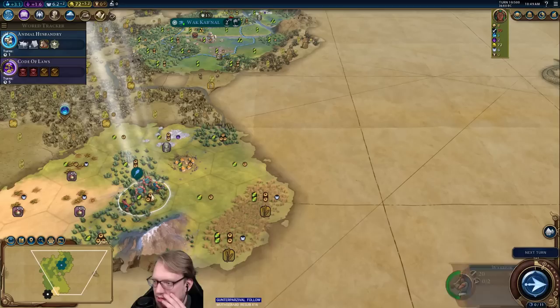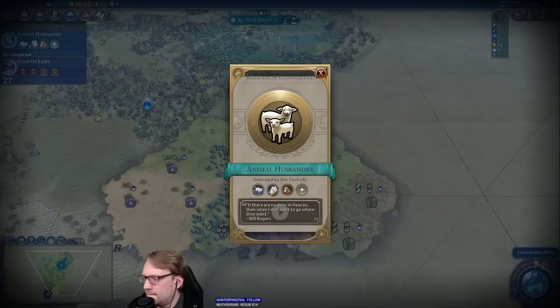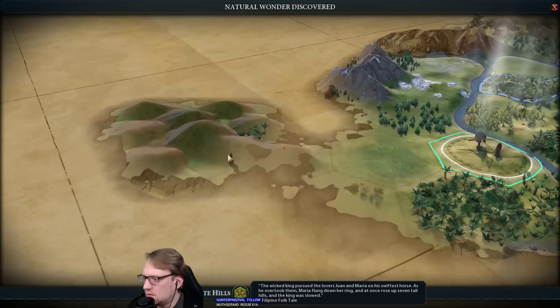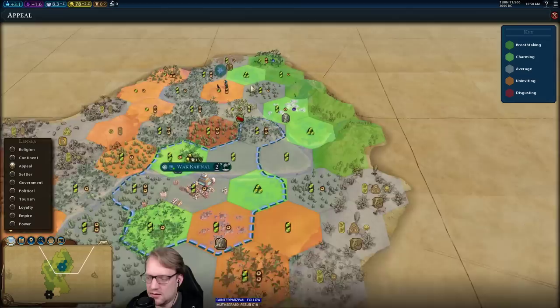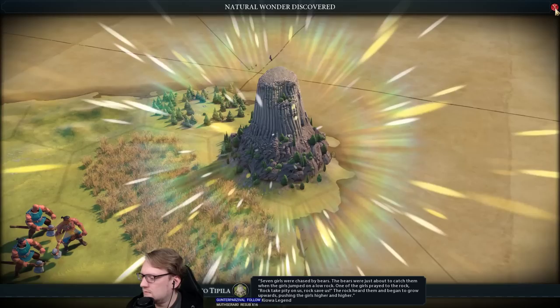And settle the wonder — these are some nice farm tiles. Apocalypse mode or normal? This is normal. I think Maya is really, really bad on apocalypse mode, but in other games we will be doing apocalypse mode. No horses at all — okay. So we have double wonders to settle? That's pretty interesting. About that Earth Goddess then — that's kind of a thought. And a free builder.